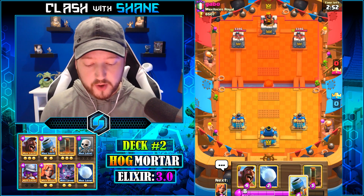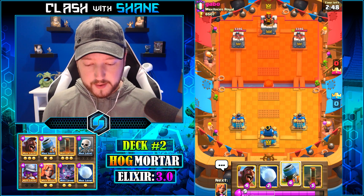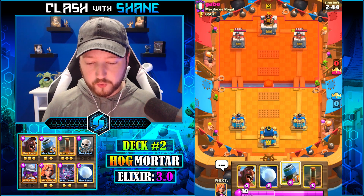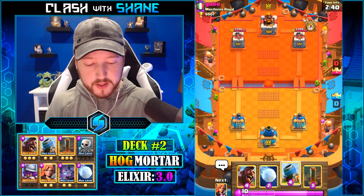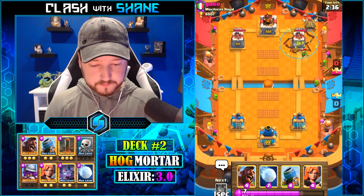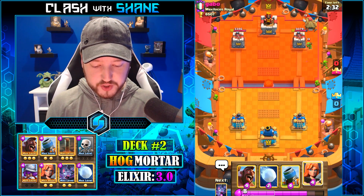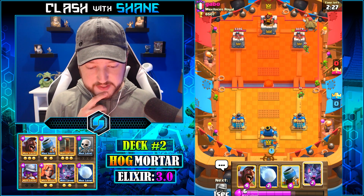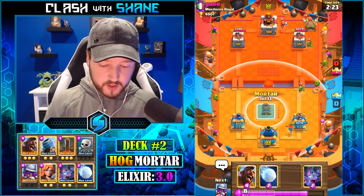Moving on to battle number two — the Hog Mortar deck, the newest addition into the meta out of all these decks. This deck came about this season with the buff to Valkyrie. Mortar has been strong since a change back in January, and then Valkyrie got that 0.2 tile range buff in the July balances, which has made her just an absolute beast to be reckoned with this season.